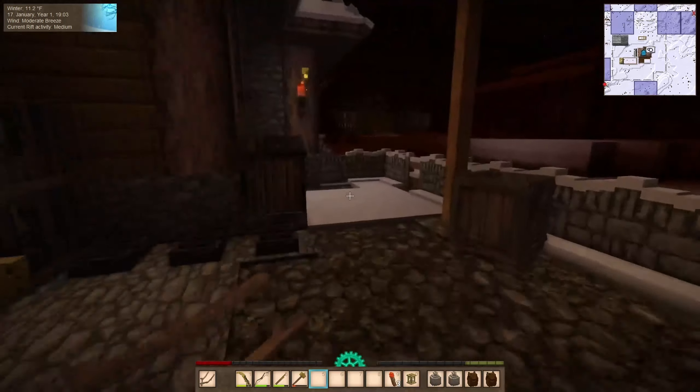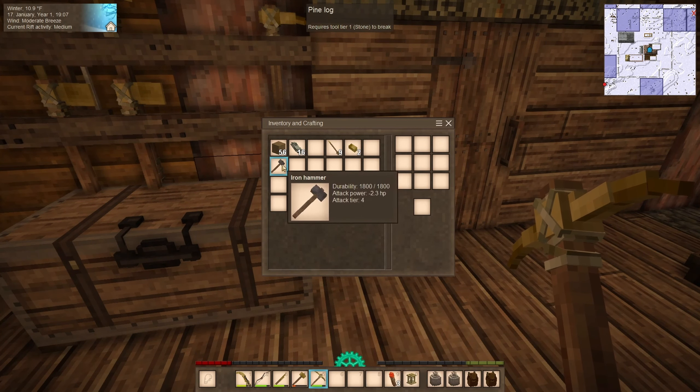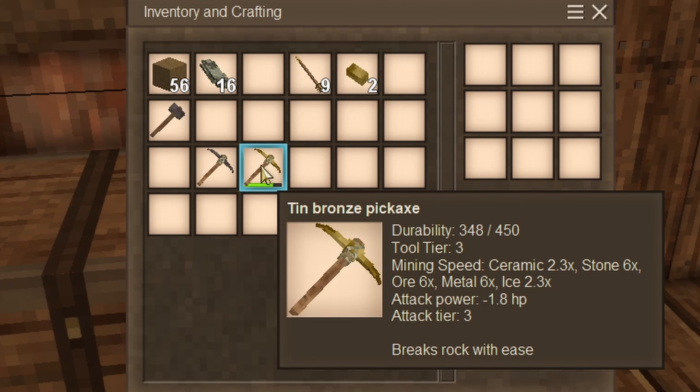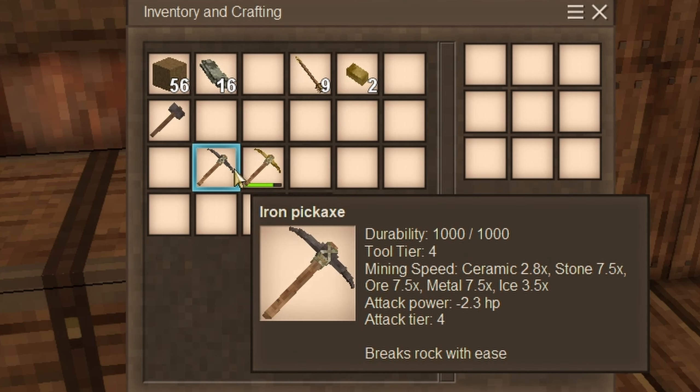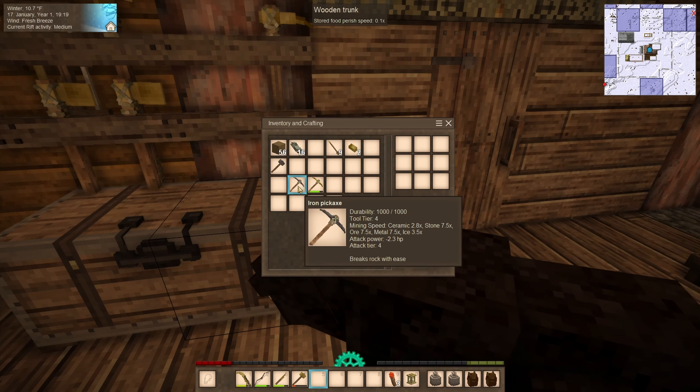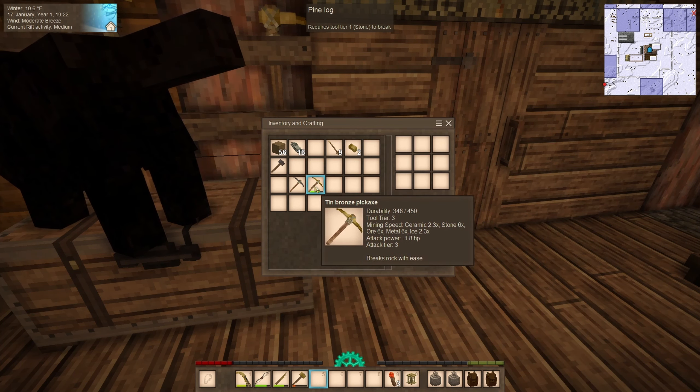Let's compare the pickaxe to the bronze one. Tin bronze has durability of 450 and mining speed of 6 on stone, metal, and ore. The iron pickaxe has 1000 durability — over twice as good — with 7.5 speed on stone, ore, and metal. So we'll notice an improvement in mining speed, and the durability is double that of tin bronze.